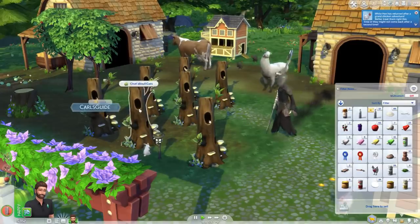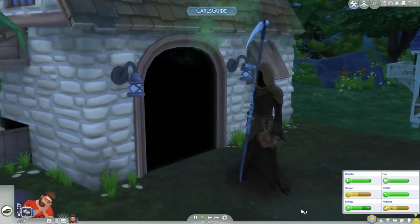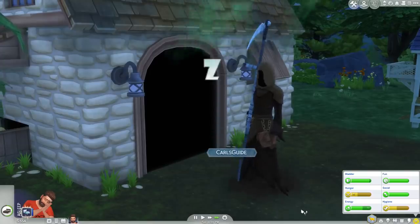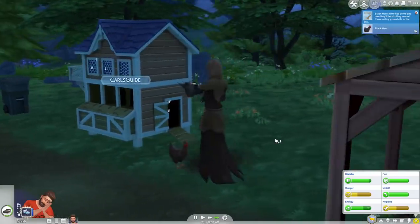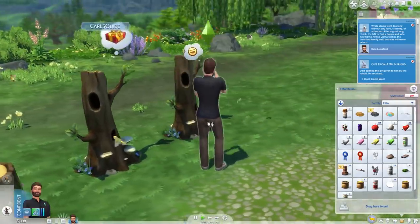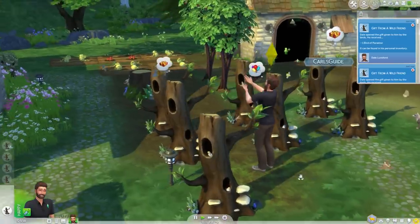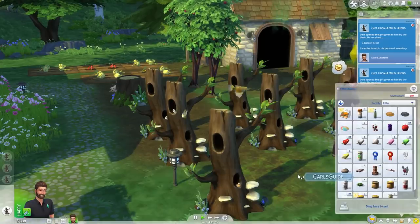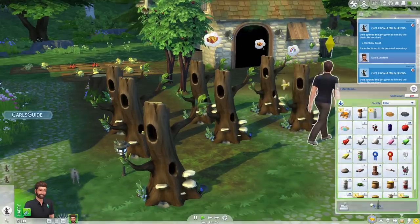But I'm getting rainbow wool, rainbow milk, obsidian milk. We can consolidate to one coop and have room for more birds now. And I finally got it — a golden treat! My bird strategy has paid off pretty well. I got another, and another. This is awesome — this is the best way to get treats. Forget those villagers and their errands.